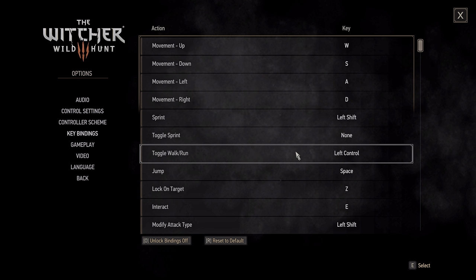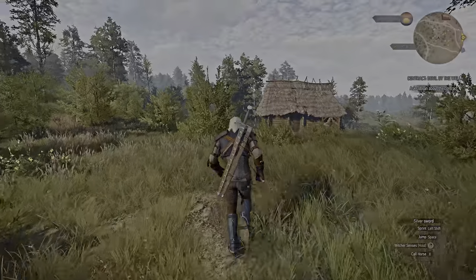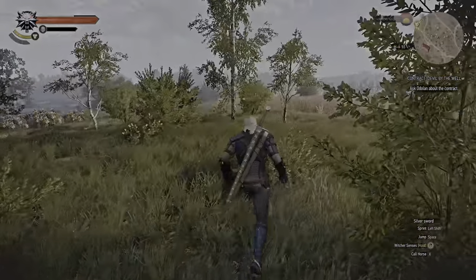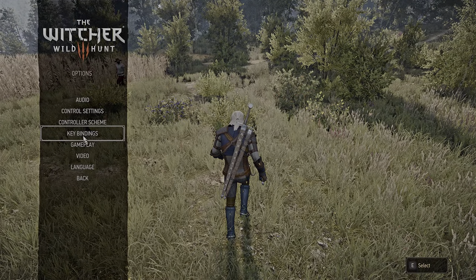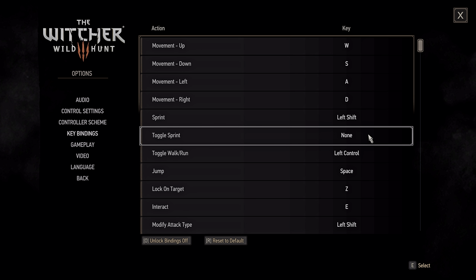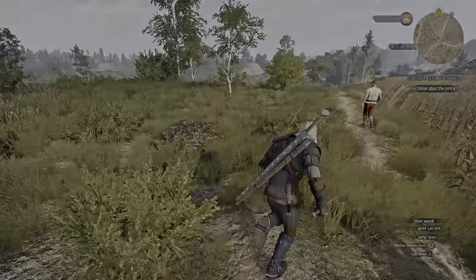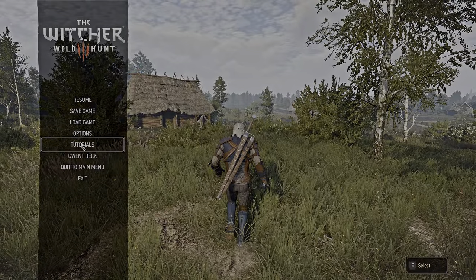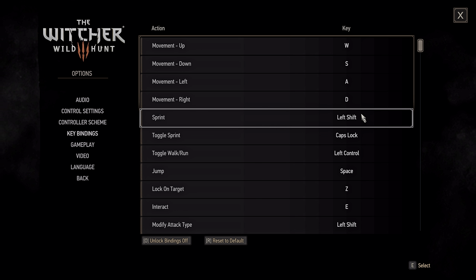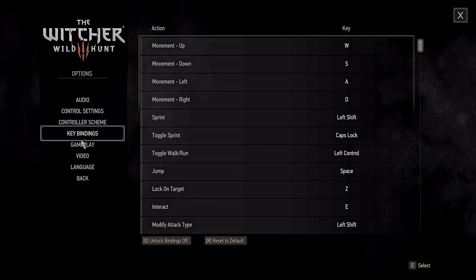For sprint and toggle walk and run, we could also use toggle sprint. Why? Because Geralt doesn't lose stamina while exploring, so you can sprint to locations and you want a toggle for that. The one I'd recommend might seem a bit unconventional: Caps Lock. You just press it and you'll run. You could also use left shift as a toggle, but I'd recommend having a dedicated sprinting button because you're also going to sprint in fights.